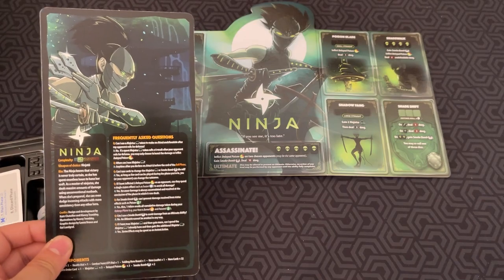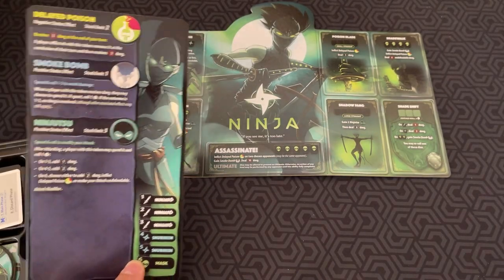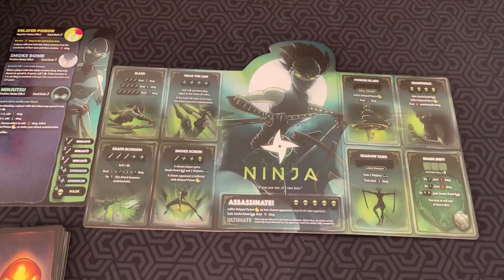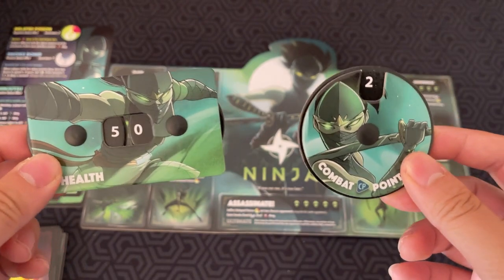Characters also come with an FAQ, a complexity level, and a list of what status tokens they need. This game can be played with more than two players. I recommend the best version is one-on-one, but there are different rules for team battles like two-on-two, or a King of the Hill three-player mode. I find I prefer the two-player mode as the most fun.